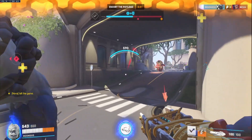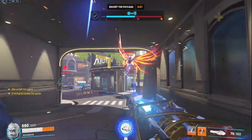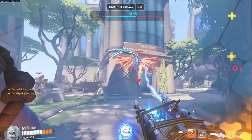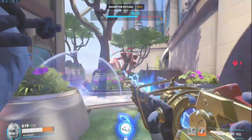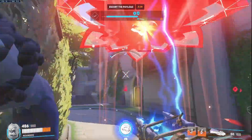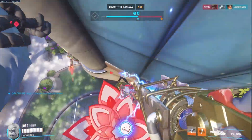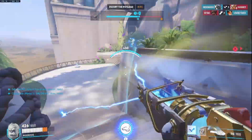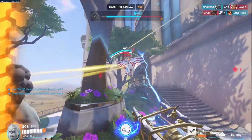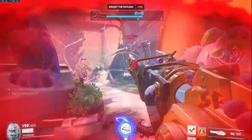Additionally, shields and barriers can be used proactively to disrupt the enemy's strategies. For example, a well-timed barrier from Winston can block Ana's sleeping dart, or Reinhardt's barrier can interrupt an Earth Shatter, preventing devastating consequences for your team. Understanding the enemy's abilities and using your shield or barrier to nullify or mitigate their impact can turn the tide of a battle in your favor. So keep a vigilant eye on the enemy's actions and anticipate their key abilities.